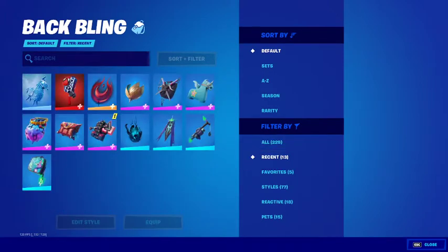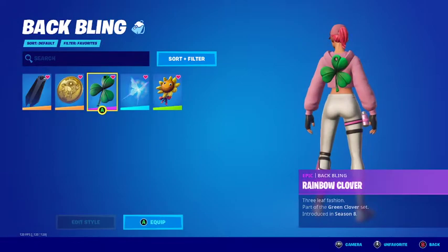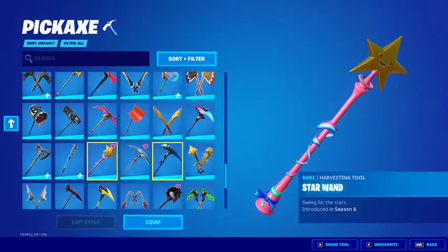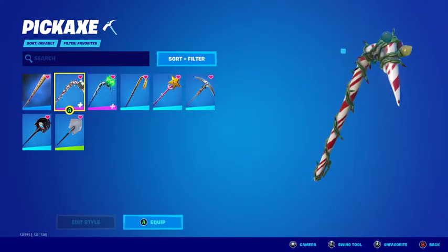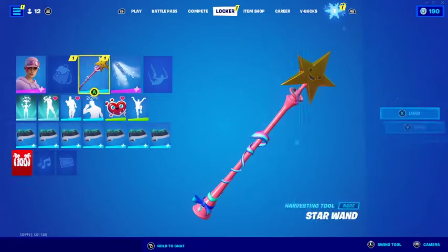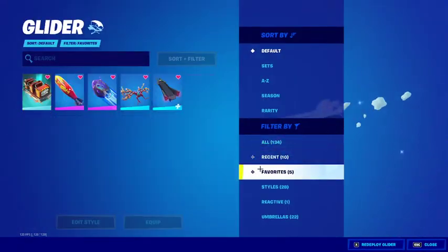These are the back blings — these are just some of my favorites. I've got Battleshroud, and a couple of others, just the okay ones. For pickaxes, nothing really special but these are the favorites I've got — the Hardy Hitter, Candy Axe, Mint Axe, all these crowbars, and the Star Wand.